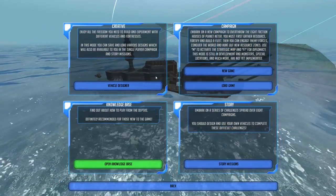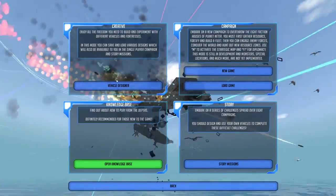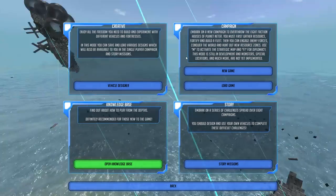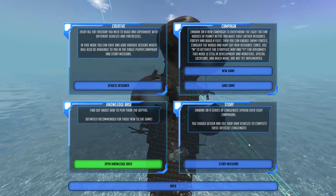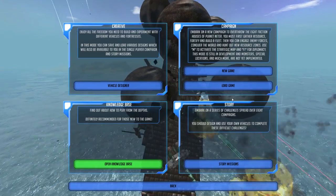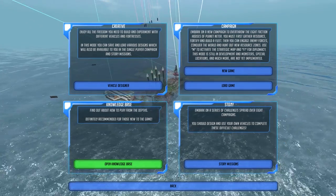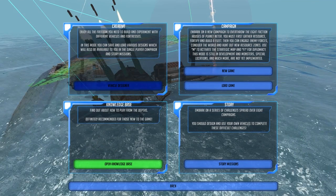If you want to play the general game, you basically have three options: creative mode where you can design and build vehicles; campaign mode where you can explore the world, steal resources, fight bad guys, and build awesome things; and then story missions which set you up with a specific scenario where you have to accomplish objectives.